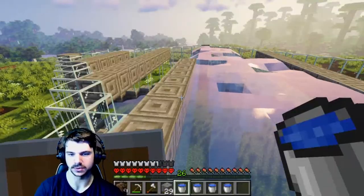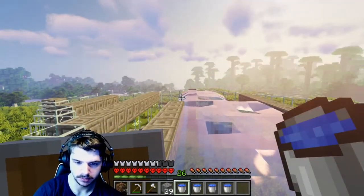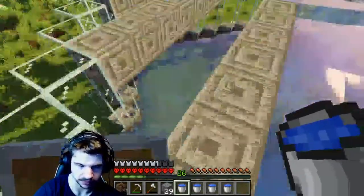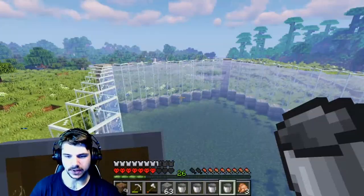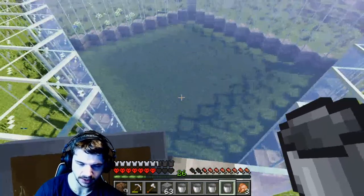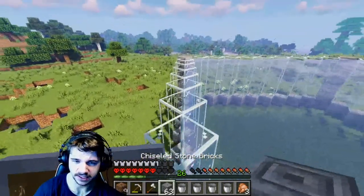Instead of doing this one at a time I decided to make multiple layers — multiple bridges so I can use them to put the water source up above, so I won't have to worry about going block by block. We finally managed to finish the aquarium itself. We've got the entire area full of water. I'm going to say I'm pretty proud of it, not gonna lie.